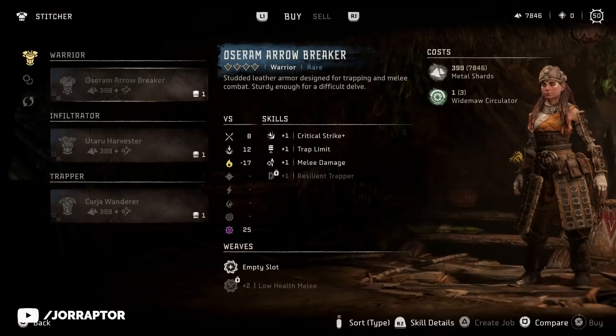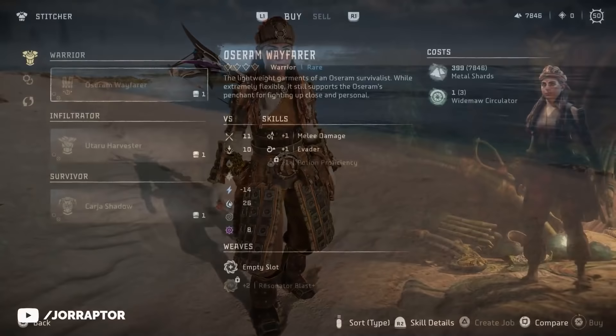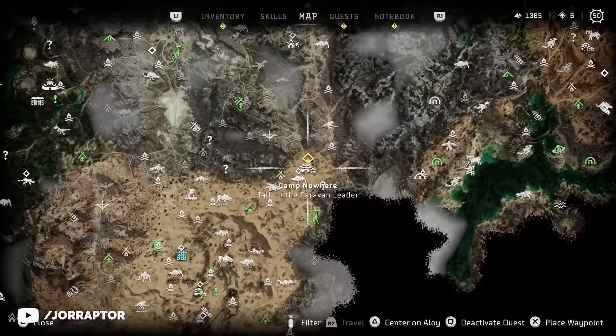We find a full Osram outfit as the Arrow Breaker, which you can buy at the Stitcher at the Bulwark. I think there are better designs for Aloy, like the Osram Wayfarer, which you can buy at Plainsong already. It has a hairband and I really love the waist. There is a reskin called the Osram Forester, which you can find inside a chest within Spine Break during the side mission Breaking Even, starting over here on the map. Overall, I really dig this design.